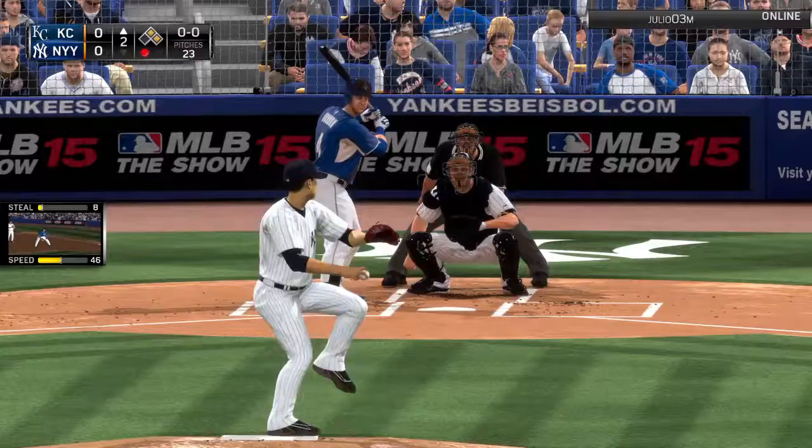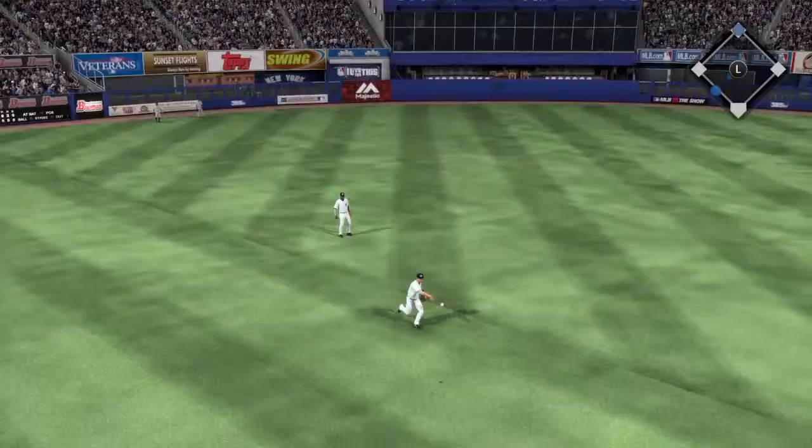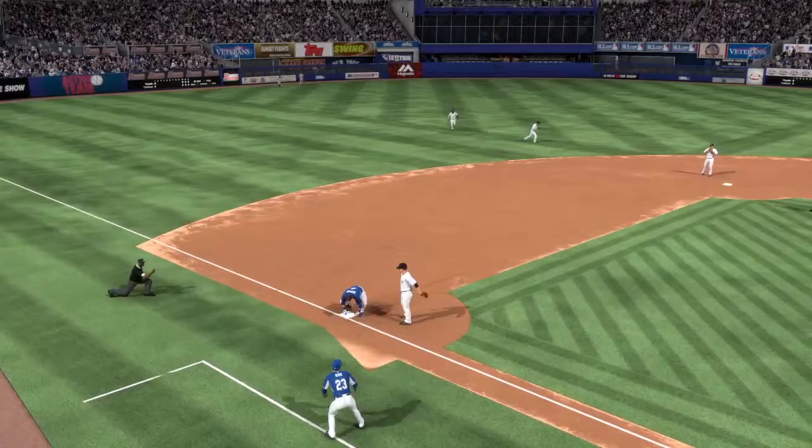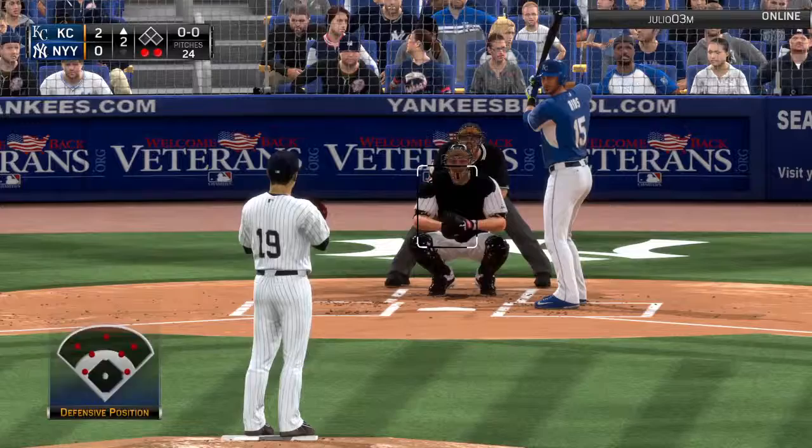Here's Alex Gordon, the Royals' left fielder. Lined into the gap — a base hit. One run is going to score for certain, and they're sending the runner from second. Here's the cutoff throw to the plate — not in time to throw to third. McCann gets Gordon trying to stretch to three. So two runs scored and two outs. That brings up Alex Rios, the right fielder.